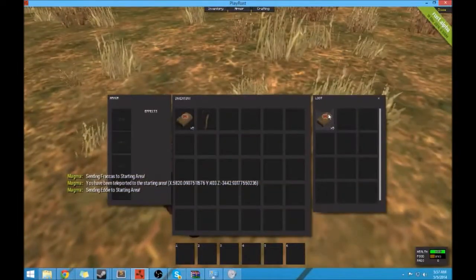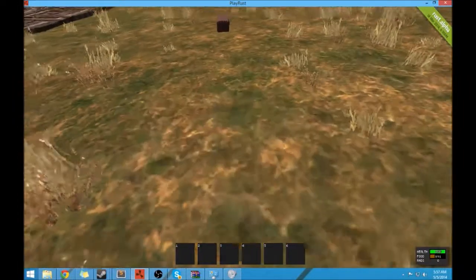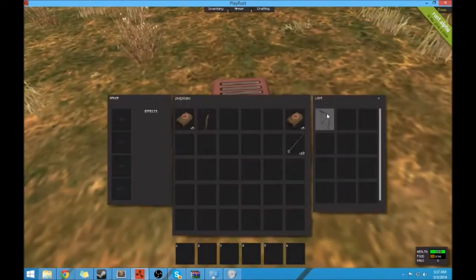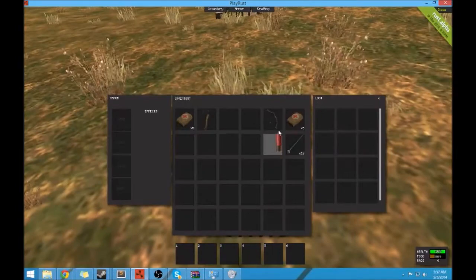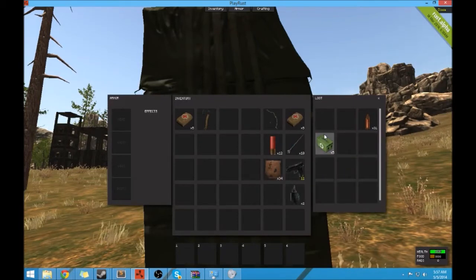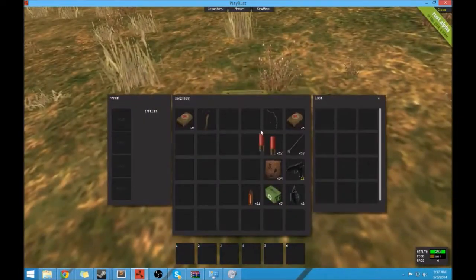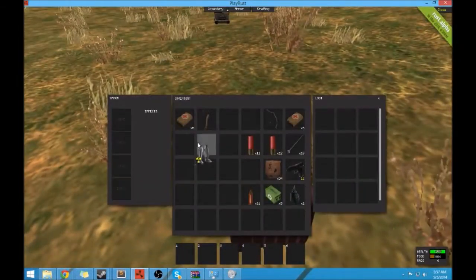We're just going to check all these crates. The starter crates here don't spawn very good stuff — just bandages, bow and arrows, though sometimes there's a chance they'll spawn guns. See, this one has a pistol, some leather to make leather gear, a grenade, health kits, and ammo. Sometimes there's shotgun ammo — shotguns spawn over here too.